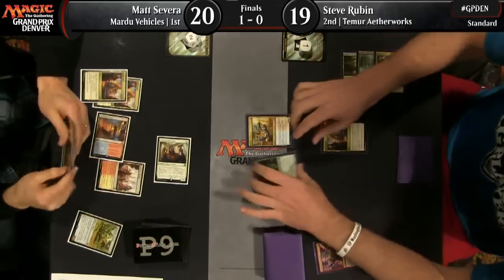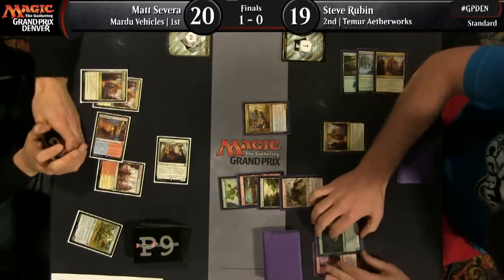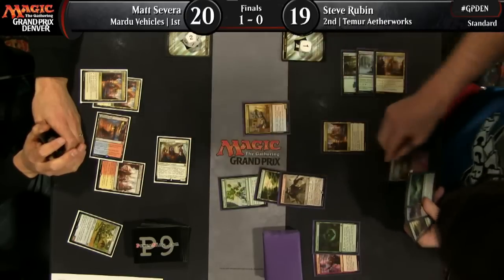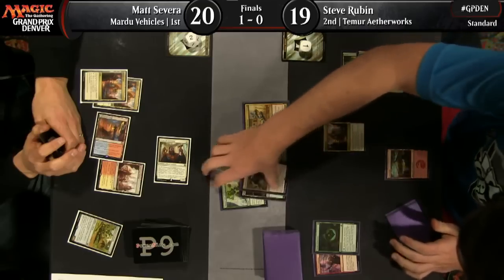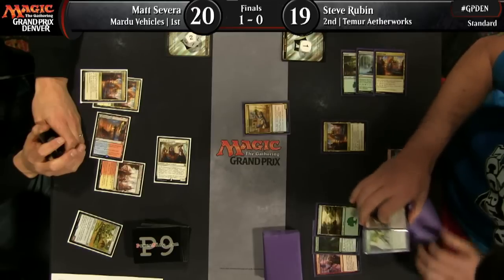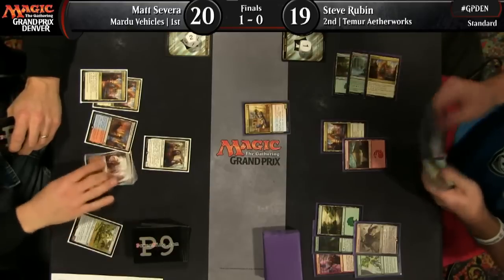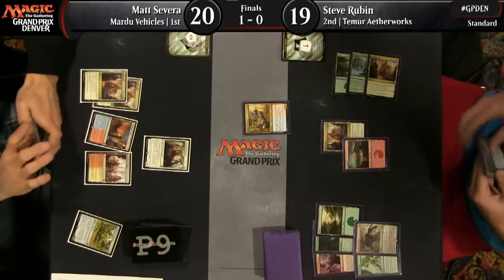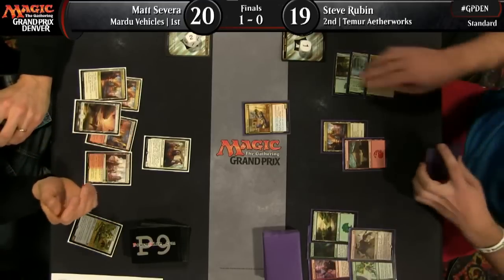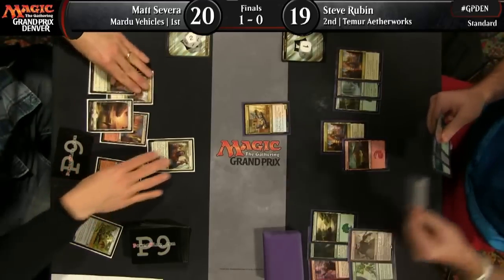He's going to go for a Vessel of Nascency and crack it immediately. Do you always think the person's looking for a land if they do that? Oftentimes yes. He could also be slightly disguising what's in his hand, or looking for something like a Servant of the Conduit or another Vessel. It did disguise it nicely because his only choices were lands there, but he did end up putting a Kozilek's Return into his graveyard — that might be relevant down the line. Matt Severa really has just had a poor draw this game — too many lands, and he didn't have either his Veteran Motorist or his Smuggler's Copter to smooth things out.